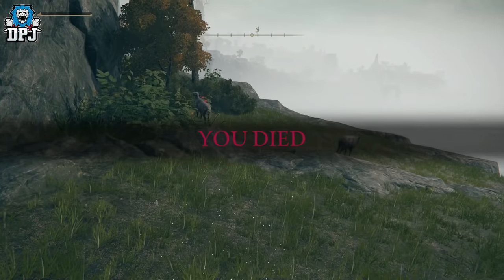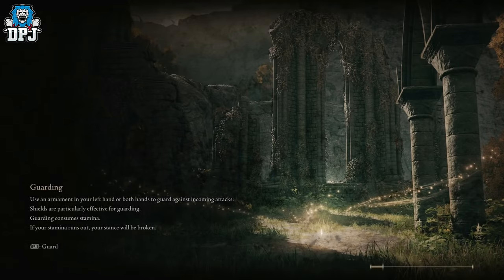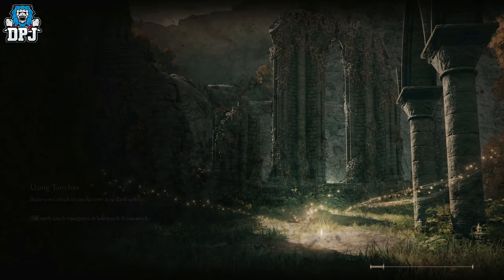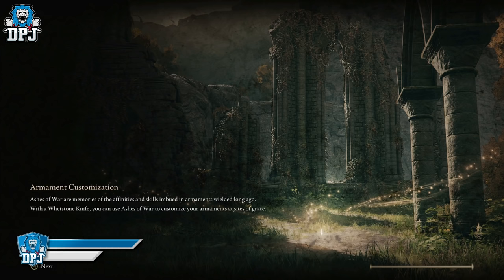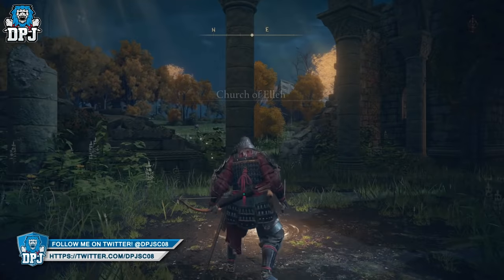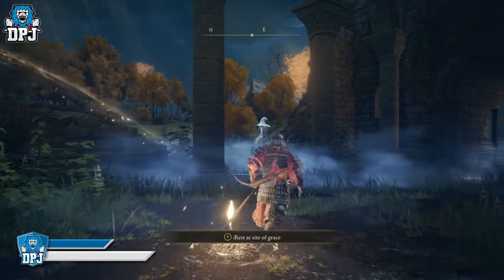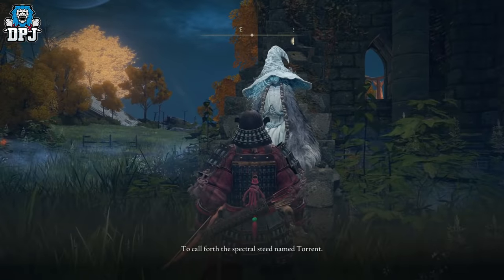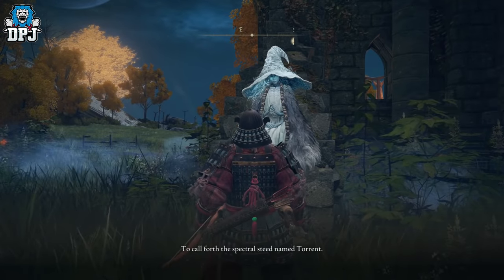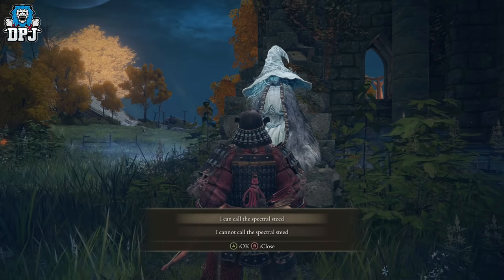So after you've already obtained your mount Torrent, a few day cycles in-game later you need to return to the Church of Ella, as you can see on the map right here. What I actually did was I died here and this was my closest respawn point, so when I respawned there was a spirit waiting for me sitting on the wall. She can be triggered by unlocking a few sites of grace across the map — it has nothing to do with story progression, as I'm still exploring the first area.